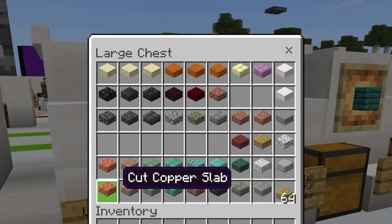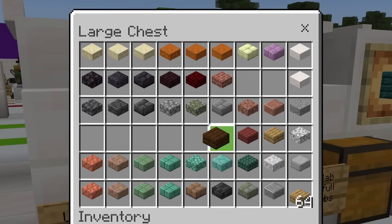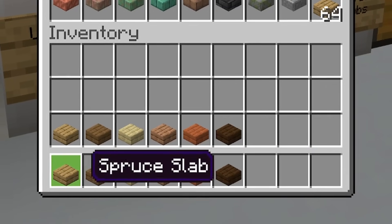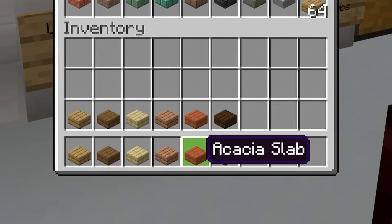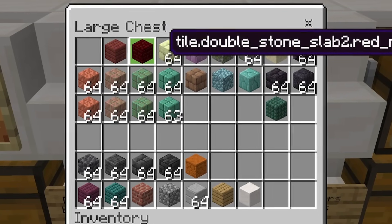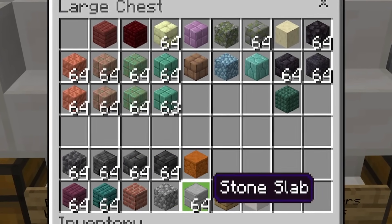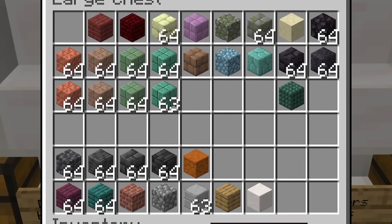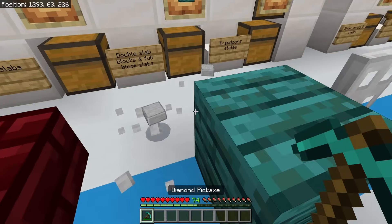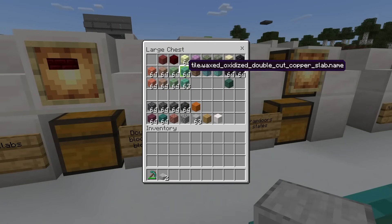There are a ton of different upper slabs — each one is an upper slab, and we have some regular lower slabs to compare. There is a difference in the texture. Each one of these is also cursed because they don't stack with the regular items from the creative inventory. There are also a ton of double slab items — each one looks like a full block, but sometimes with a slightly different texture. When we break these down, they are going to drop two slabs, which is very cool. It's kind of weird that these cursed items still work how you'd expect them to.